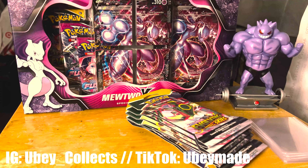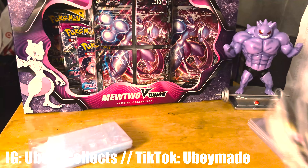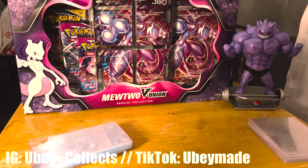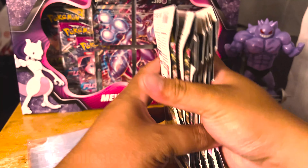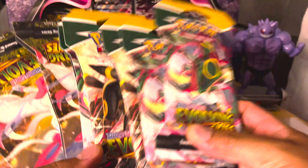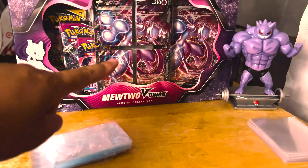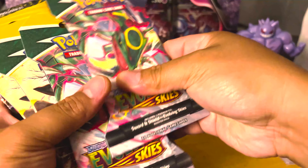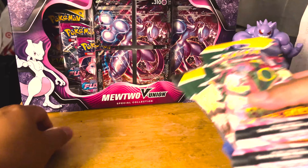What's up everybody, welcome back to the channel. Today we went to Target and scored six Evolving Skies packs and we're gonna be opening them up, so wish me luck. We also got this Mewtwo V Union on the other camera and hopefully Buff Gengar gives us some good luck. Let's go crack these open and see if we get lucky.